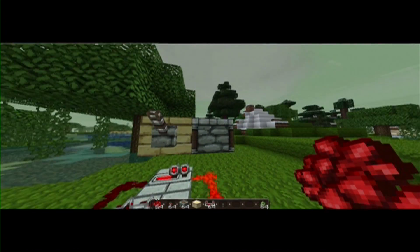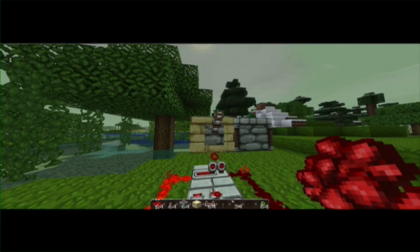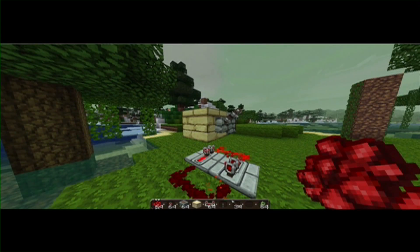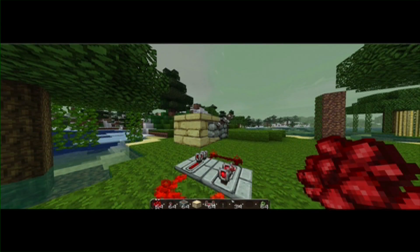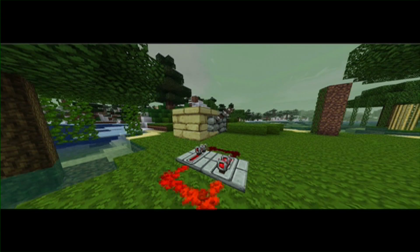Now go into the dispenser, take out and put in a lot of arrows. Now it's full — 64. Now what happens when you press this? Doesn't that look better?